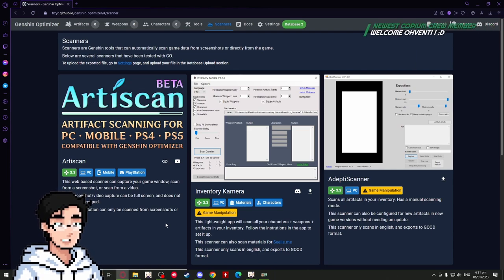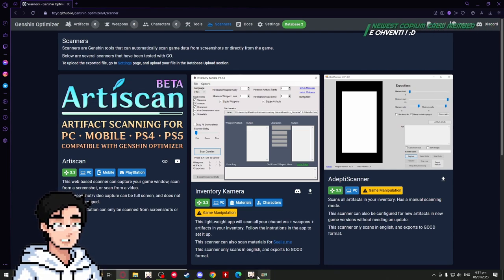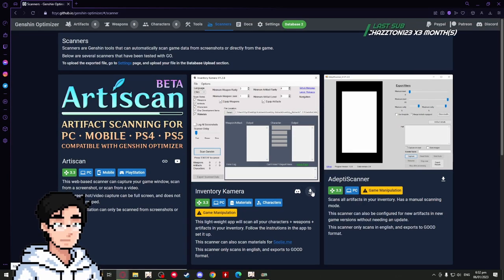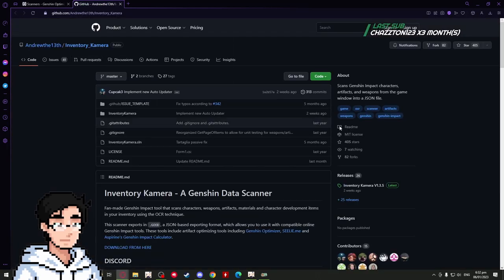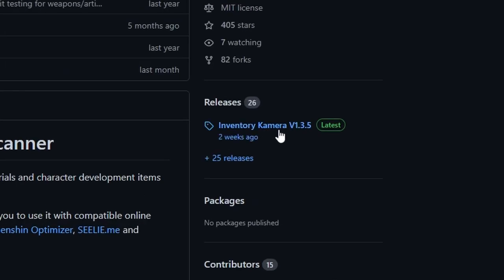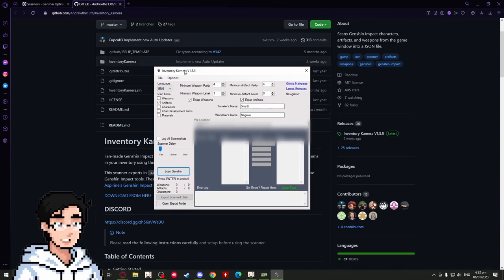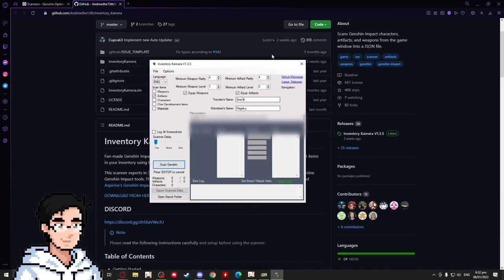As of recording this video it's currently 3.3, so you might find this video 500 years from now and the info may or may not be accurate. What you gotta do is download Inventory Camera — go to their site, click the link, you'll get a zip file, unzip it anywhere you want, and launch the program. Once you have Inventory Camera open, you can put any parameters you want. I just leave it at weapon rarity four stars, artifact rarity four stars, and minimum levels at one or zero.